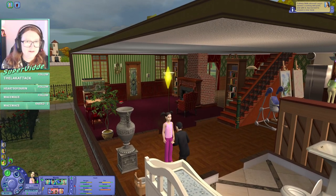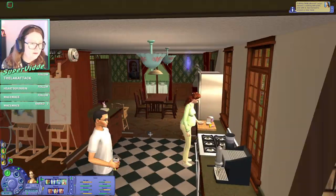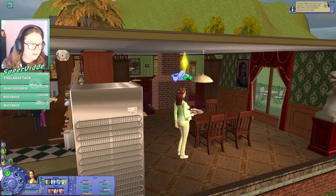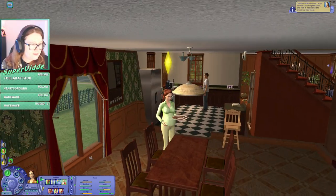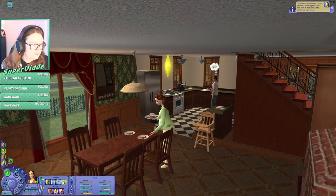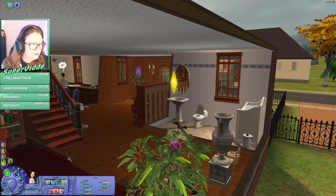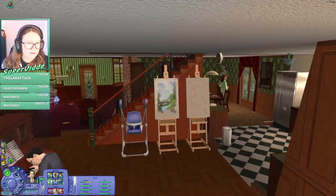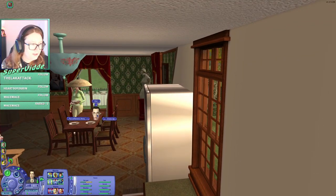Lucy earned a cooking skill point and learned to prepare a new meal — what can she do now? She can do spaghetti — that's fantastic! Let's serve the food. Alexander, you can come and eat.